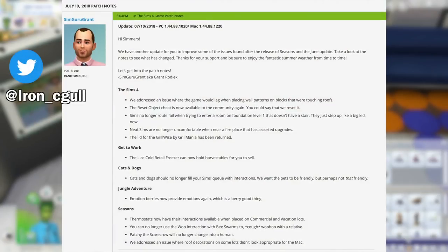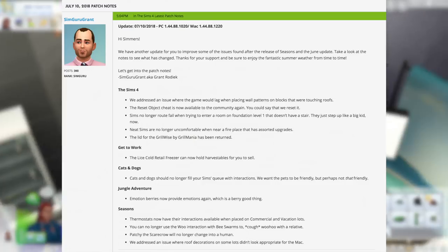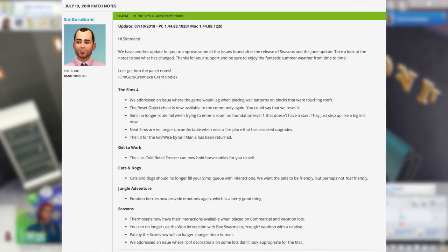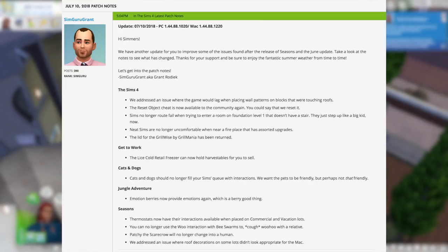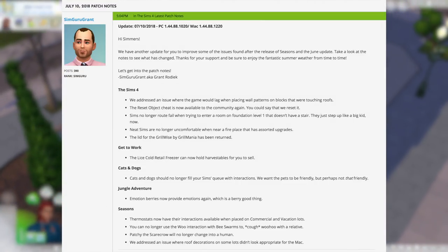Hey folks, how's it going? This is Iron Seagull here back with another game update overview for The Sims 4. This one is for July 2018. There are no new features introduced with this one — it's just a lot of bug fixes, but it's a pretty good one overall because it does fix a lot of major issues that started happening with the seasons update that broke so many things. So let's get right into this.